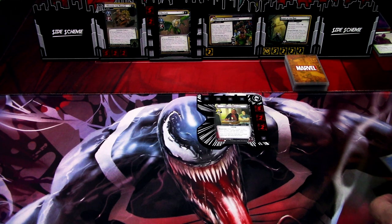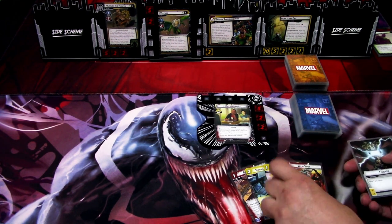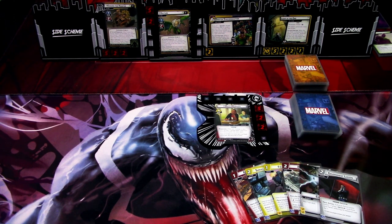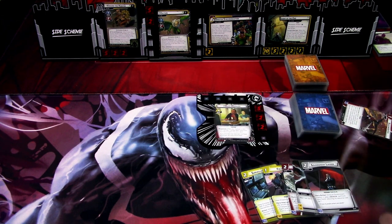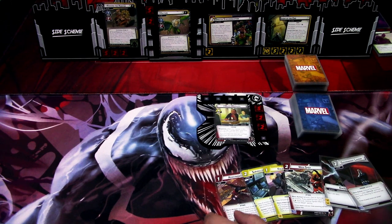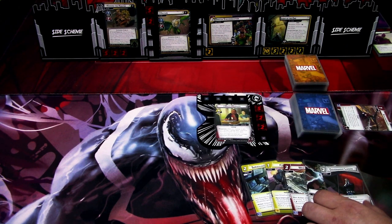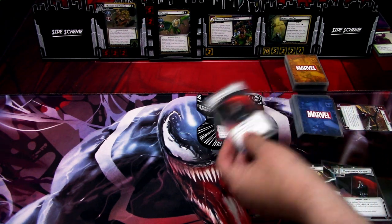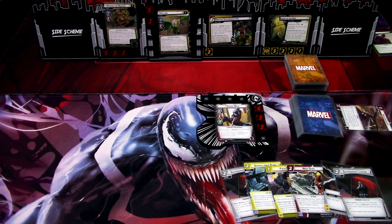We draw our opening hand of 6 cards: Arachnopatics, Surveillance Team, Field Agent, Web Shot, Energy, and Government Liaison. I'm thinking about what to play. Arachnopatics is not super useful at the start. Let me think — actually, I'll discard one card and see what I draw. We get another Government Liaison. Nothing to play in Alter Ego, so we'll go to the hero side.